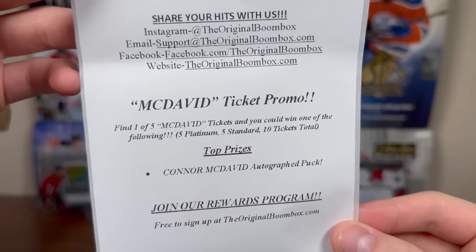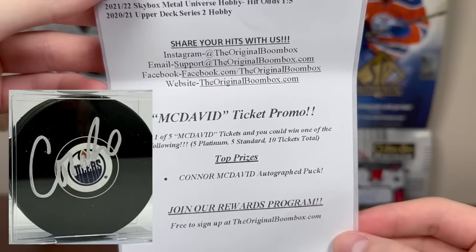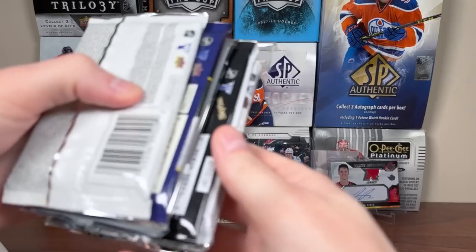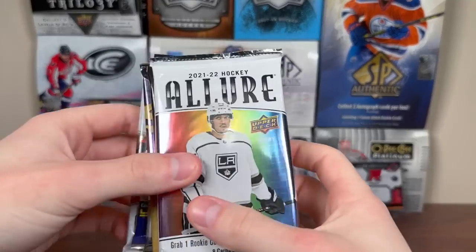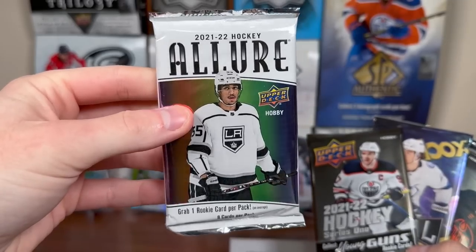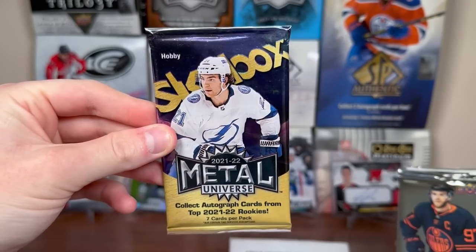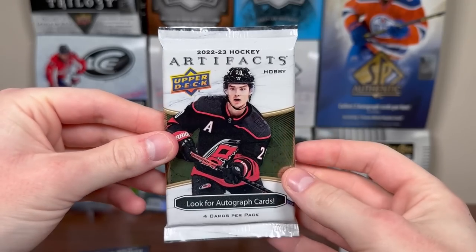There's a socials for your Boombox. McDavid Ticket Promo — find one of five McDavid Tickets and you can win one of the following: a Connor McDavid Autograph Pack. If you guys want to check out the Boombox, links will be in the description. Here are the packs — we got a 55-point BCW One Touch in there. Should be getting six packs: 21-22 Artifacts Hobby, 21-22 Series 1, 21-22 Skybox Metal Universe, 22-23 Series 1 Hobby, 20-21 Series 2, and 22-23 Artifacts.